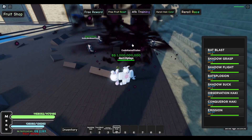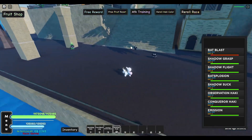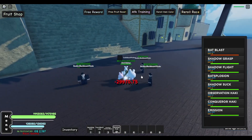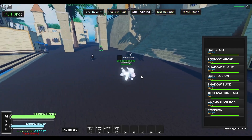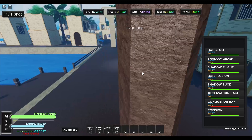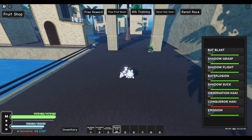First up is Shadow Blast — there you go, 408,000 damage. Damage will be shown on screen for anyone who missed it. Next one up — actually, let's just get rid of all of these. Big flex being able to just do that.